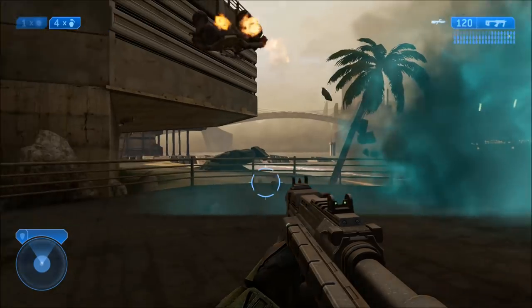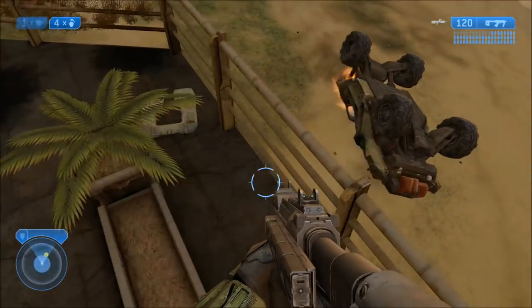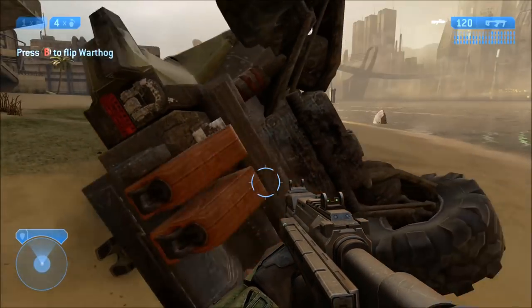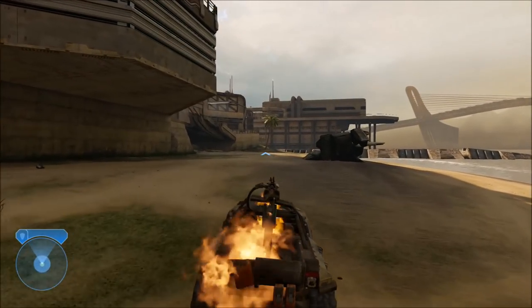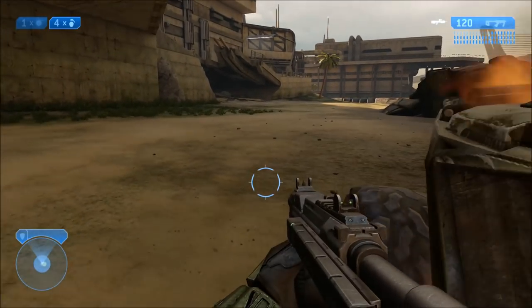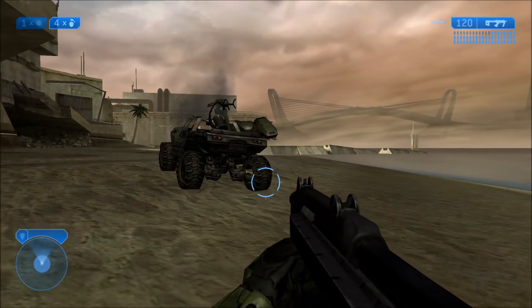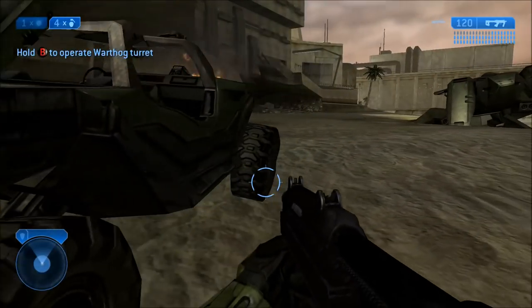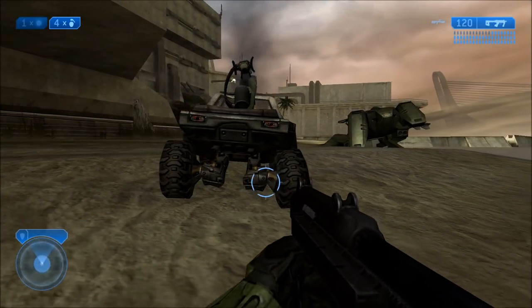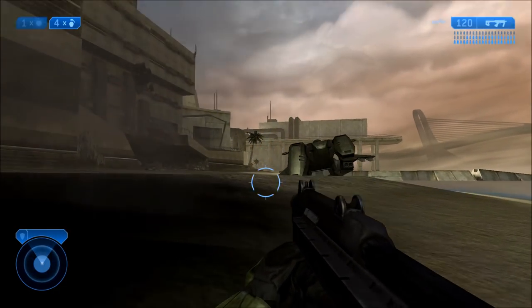It doesn't matter — it will take cosmetic damage and it looks like it explodes, and even if you use a scarab gun or the scarab skull to shoot it, it looks like you've blown it up. But the warthog is actually still intact and still drivable. No matter how much cosmetic damage it takes, it will never actually blow up or get destroyed — it will always be drivable. That's the little easter egg on this mission and it's a very easy method to do.